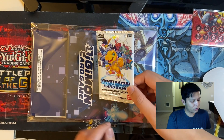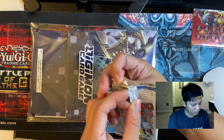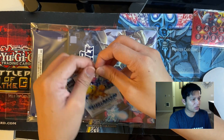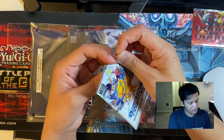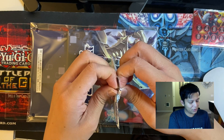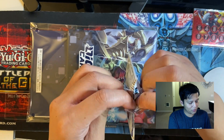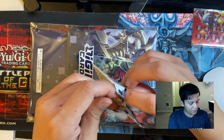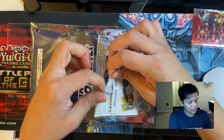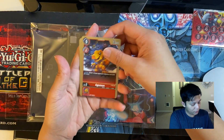Next is the promo pack, which I mentioned I didn't get previously. I'm going to go ahead and open this up. I think everyone just gets all of the cards in here — six cards per pack with six total types, so I'm assuming I'll get one of each. I wish I had more of these; if I'd made top 16 or won the giveaway I would have gotten more, but they're not super great cards so I'm not missing out on too much. This is what the Digimon promo cards look like — we have Agumon.